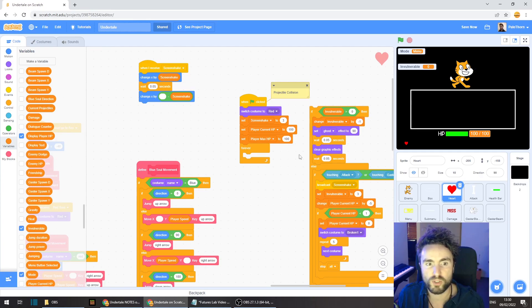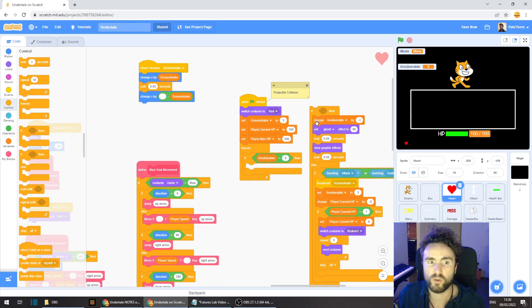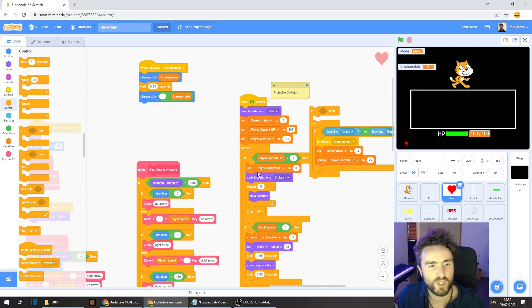We need the invulnerable code to go back in, but we don't need it to be an if-then-else. So get out an if-then for "invulnerable more than zero" and get all the code that was inside there and move it here. Now we've got our "if player current HP less than one" — we might as well keep this and run it before the invulnerable code, so if we ever run out of HP we lose the game. We don't have any collision in here but we do still have code for death and invulnerability, so let's rename "projectile collision" to "death and invulnerability".